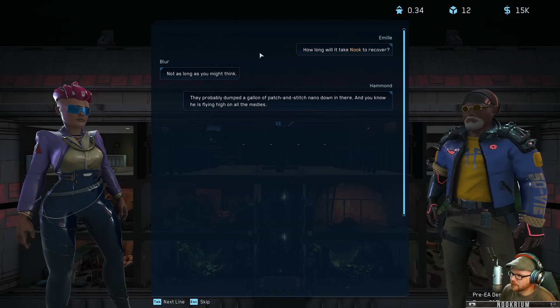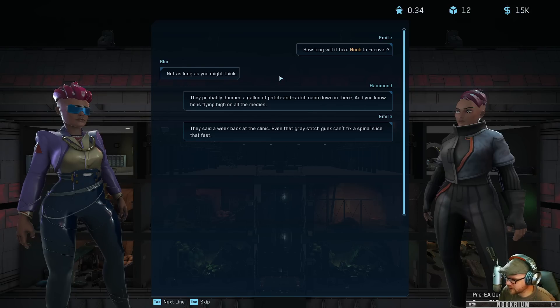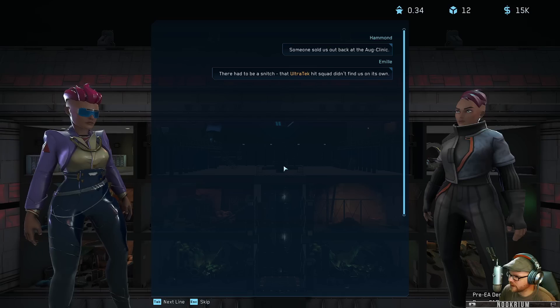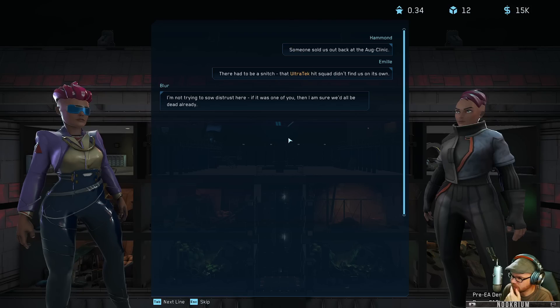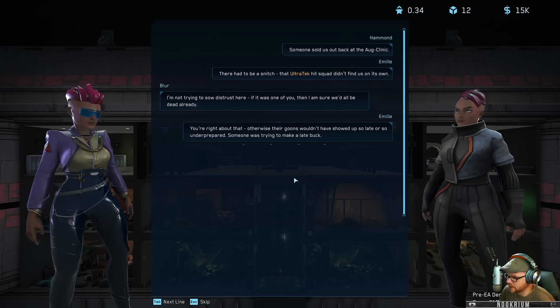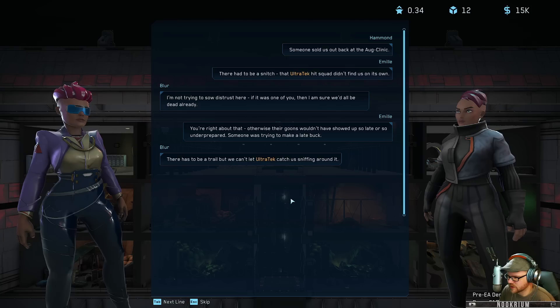Not as long as you might think - he's a tough guy. Probably dumped a gallon of patch and stitch nano in there and he's flying high on the medis. They said a week back at the clinic - even that gray stitch gunk can't fix a spinal slice that fast. Yeah, someone sold us out. It had to be a snitch - an Ultra Tech hit squad didn't find us on its own.